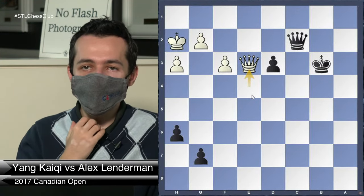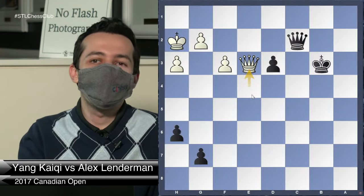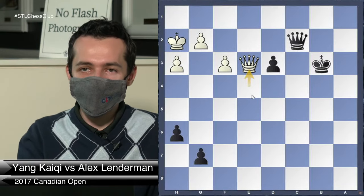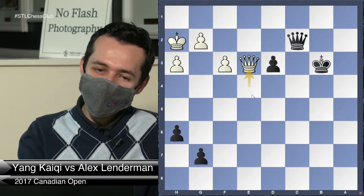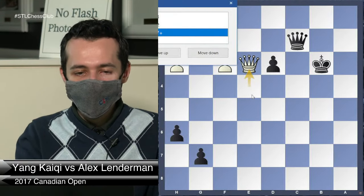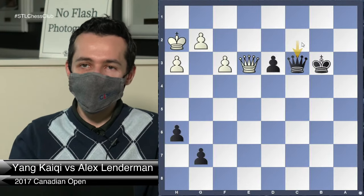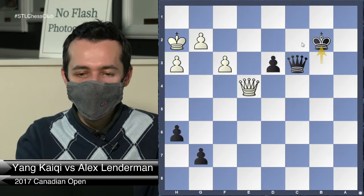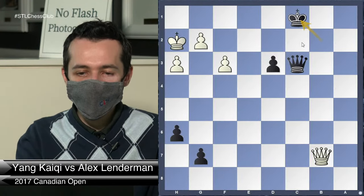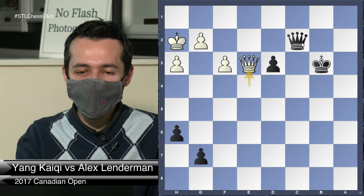At this point I had close to an hour and he had basically 30 seconds a move — a minute or two. Here I did not show the best technique. I should probably start with Queen c3, King c2 — that would have been by far the simplest. Queen e4, King b2, check, King c1 — that should be pretty routinely winning. Somehow I overthought this. I tried Queen c7, gaining a tempo with the check, but I underestimated that he can pin my pawn and it's still not easy.